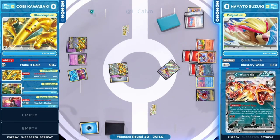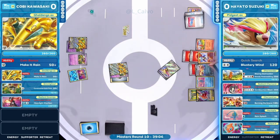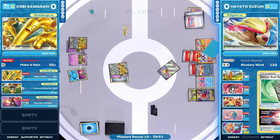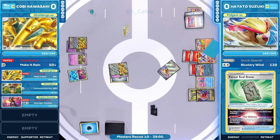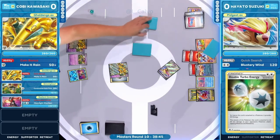Fire energy is being drawn out off that Charizard EX ability, Infernal Reign — three energy cards from the deck. Two of them are going onto Radiant Charizard, one onto Charizard EX. The Forest Seal Stone is being played now, flipping the V-Star marker to draw any single card from the deck. The Quick Search off Pidgeot EX has already been utilized for the turn.